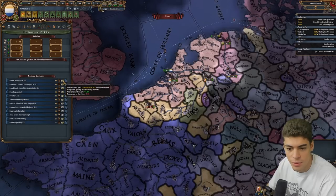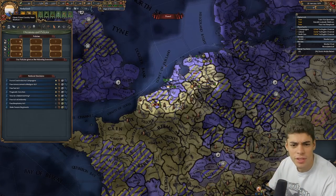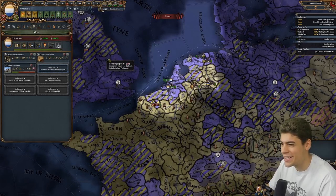Let's go ahead and grab all these missions that we need. Starts all pretty Catholic — I'm tempted just to go full-on missionary strength. What ideas do we start? Surely trade is one of them, right? We don't have trade? Okay, well, we've got defensive at least. Oh God, we don't have trade ideas. We're the Dutch.